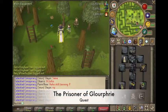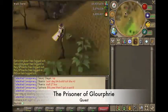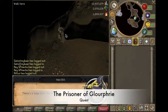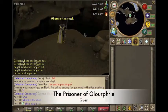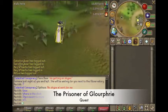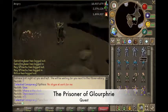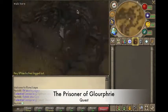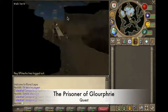Then I went and did the Path of Glouphrie — I don't know how you say it — but anyway, this is another easy quest. I started the quest and then it glitched on me, because the mum didn't show up — she just disappeared — so I ended up having to log out so she came back, and then I could continue on with the quest and finish that.